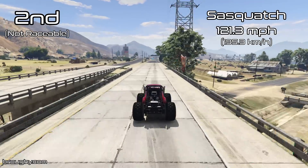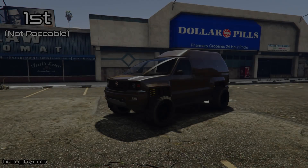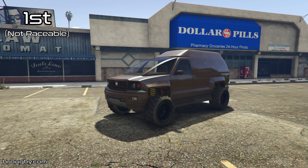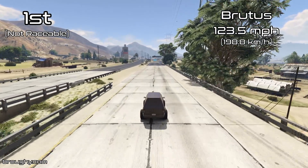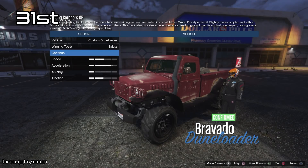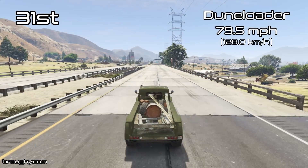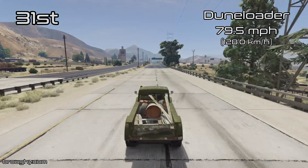Just to explain how that works: when there are vehicles with a boost, like with the Vigilante or the Scramjet or the Rocket Voltic in the Supers class, if they have the ability to boost, then I do use that boost upgrade — as you're seeing with these vehicles. With the Brutus, 123.5mph is the quickest for non-raceable vehicles, and that would actually be the quickest in the class overall. It's a very quick top speed.